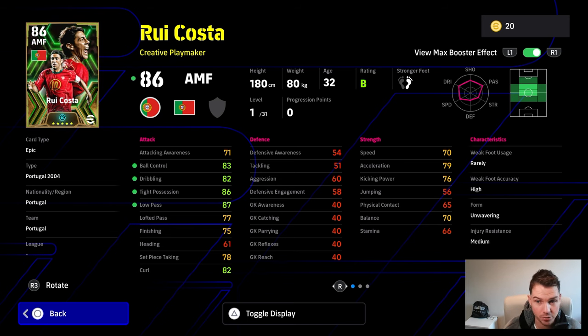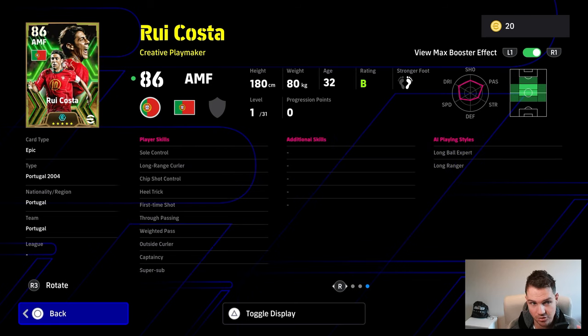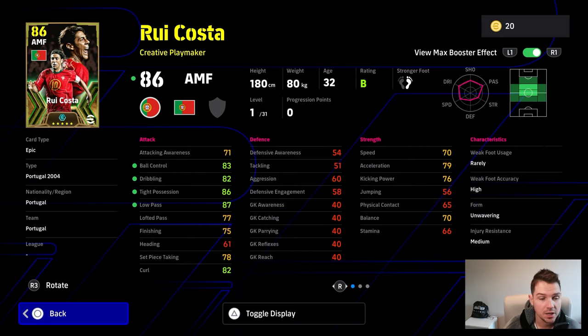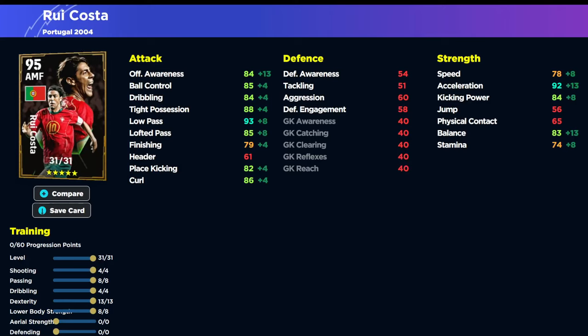Similar to the Messi technique plus two booster, when activated you're going to have a starting level one base rating of 83, 82, 86, and 87 for his low pass, which is incredible. Balance is a little bit of an issue with this card. Even though he's got some good player skills - soul control, heel trick - he doesn't have one touch pass, which is a big concern if you're used to playing one touch football. He does have super sub, which is nice.